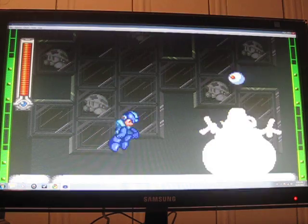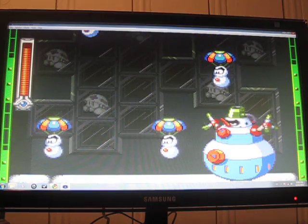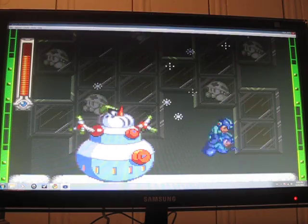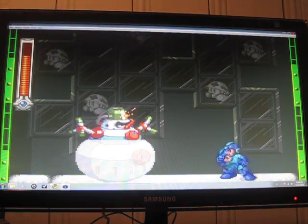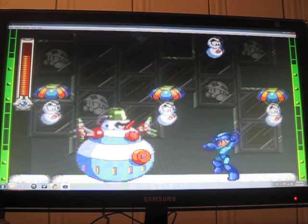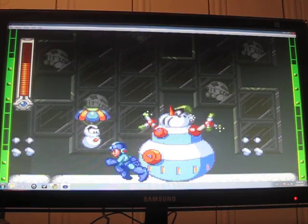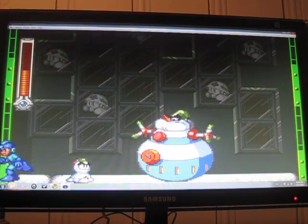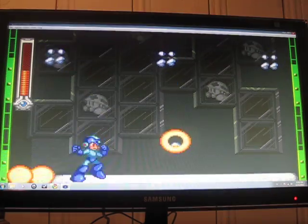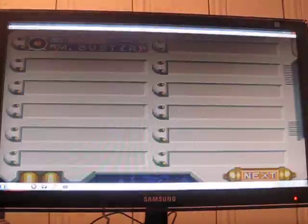This snowman I just shoot normal shots at his head. He shoots little snowmen from the ceiling and when they get low enough he jumps, and he may jump a second time and maybe even a third time. The little snowman can block your shots. Destroying him will let you go to the next part — see you then.